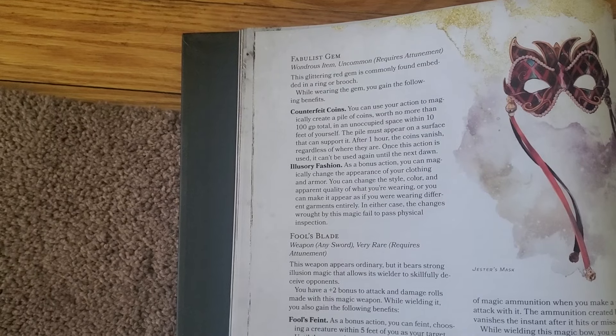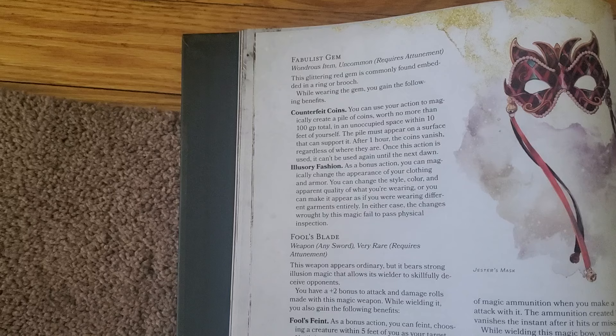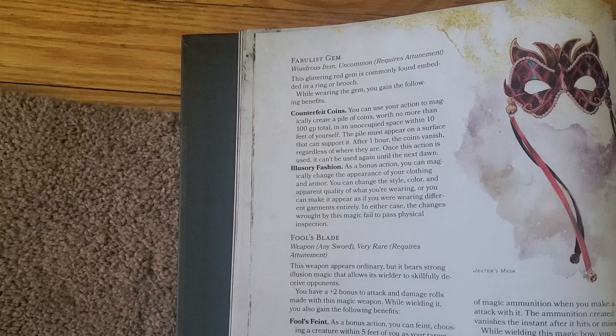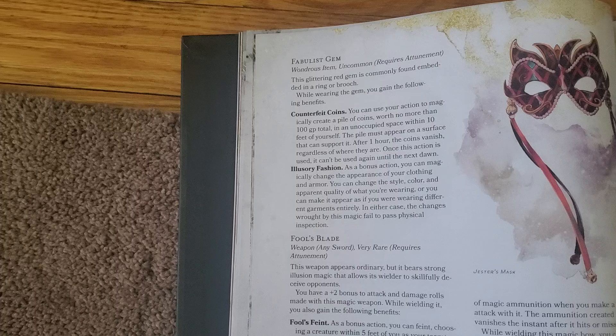Another new magical item in the Book of Many Things is the Fabulous Gem. It's a wondrous item that's uncommon and requires attunement, but I would definitely consider using this in a campaign. It appears as a red gem commonly found in rings and brooches, and it gives you quite a few different abilities.